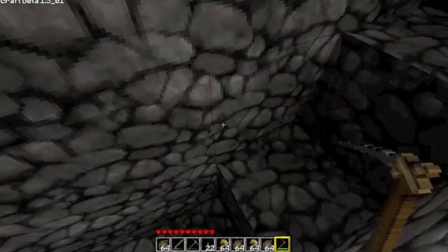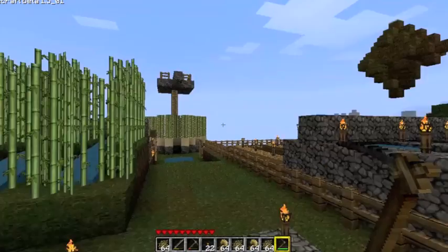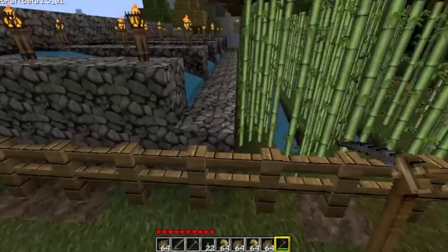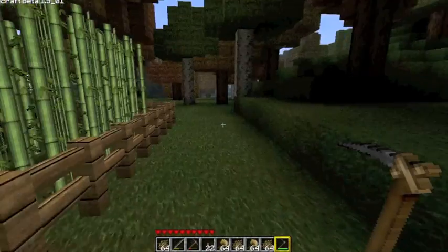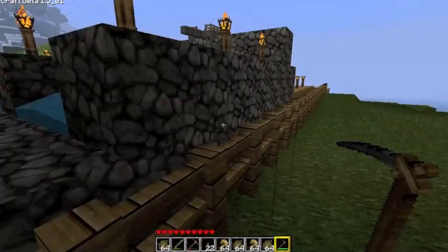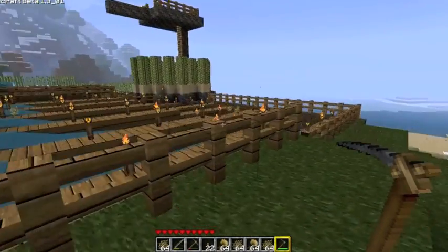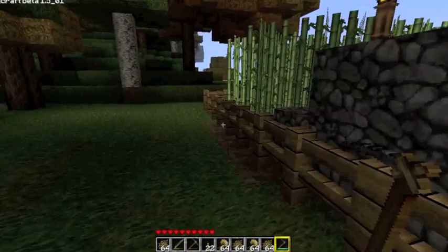The good part about this design is you can make it as long as you want. You can make it go farther back from the front all the way back as far as you want, or you can make more of the actual water pools. If I wanted to, I could get like 10 stacks of seeds, but I don't want to because this is already too much — as you saw with all the wheat that I have.